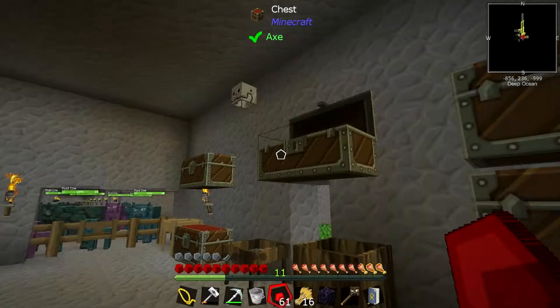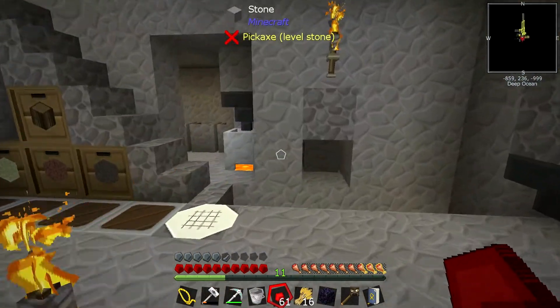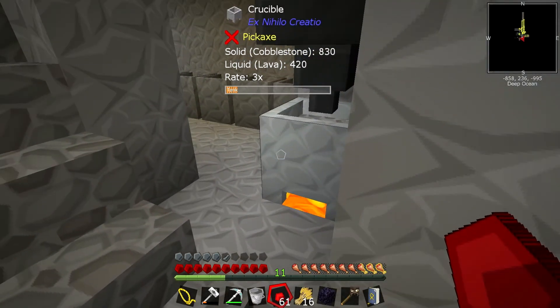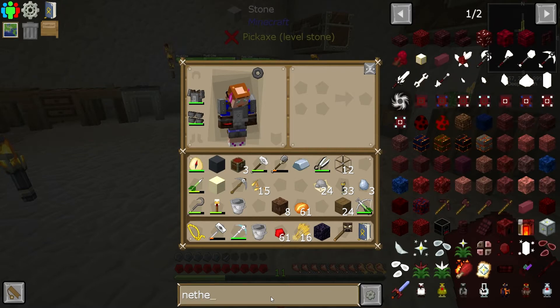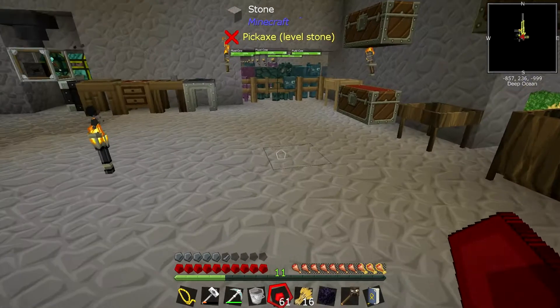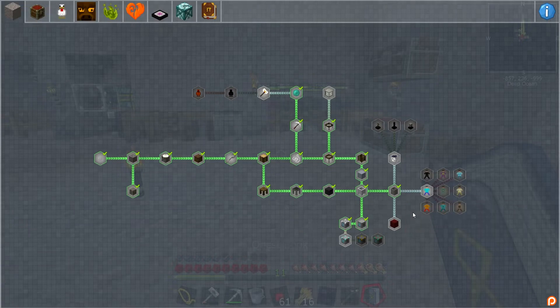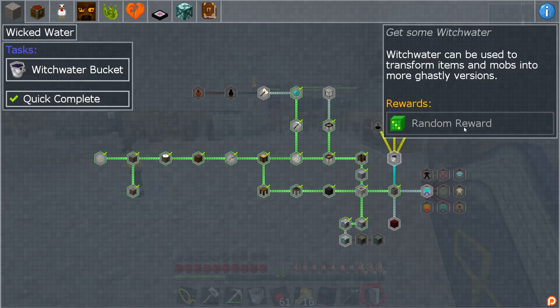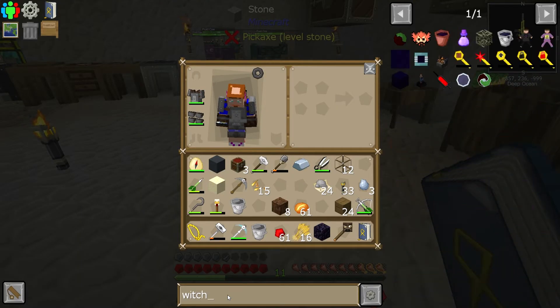We've only got six soul sand and I think we got given them as freebies. That's not going to be enough to get us the nether quartz that we need. So how are we going to make... We need witch water, don't we? Which I think is in the book somewhere. The book talks about witch water. Witch water can be used to transform items and mobs into more ghastly versions. Witch water bucket. So how do we get witch water?